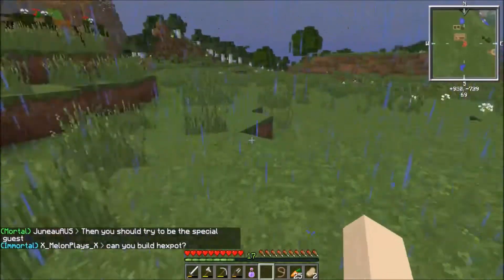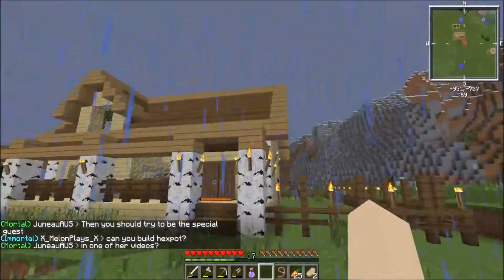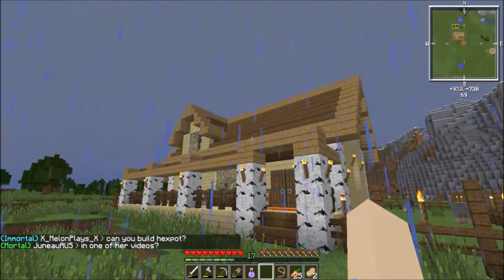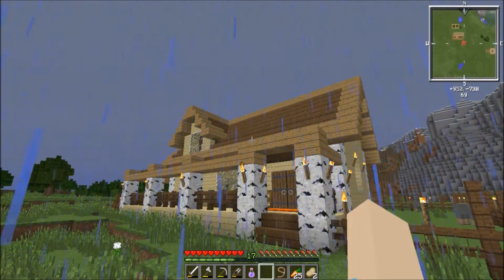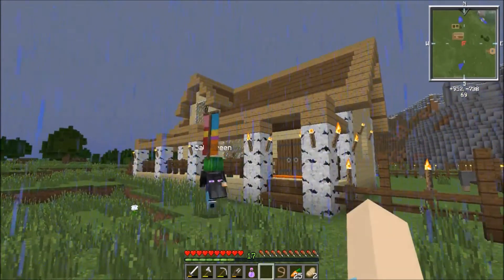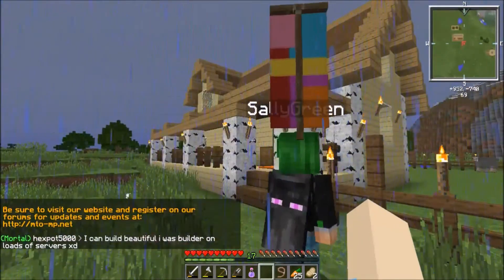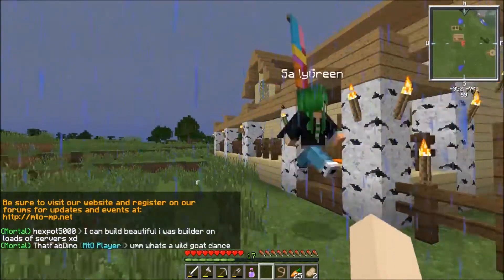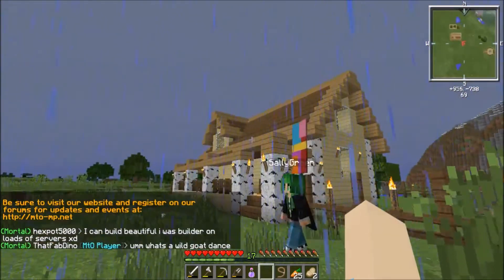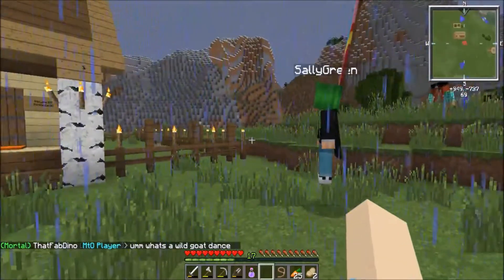Minnie likes to work with things that people don't normally like to work with. She likes to try to build with birch. Birch is nice — birch is underrated, I think. People don't really give it enough credit. You look at this and you don't think 'oh my gosh, it's birch' — you just think it goes with the house. She's got different colored textures and all sorts of stuff, so her building skills have really improved over the last year.